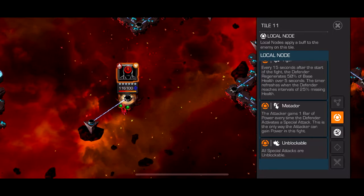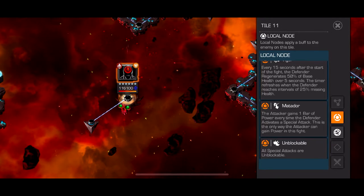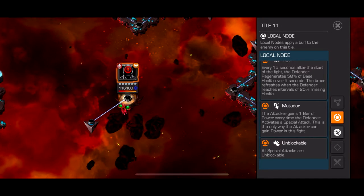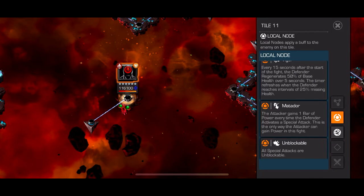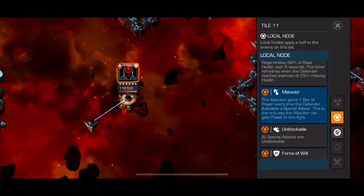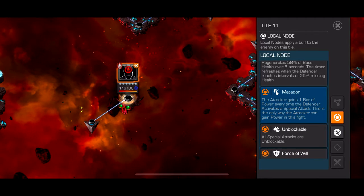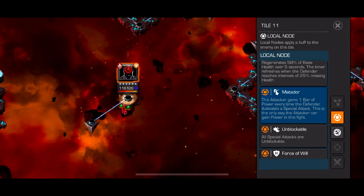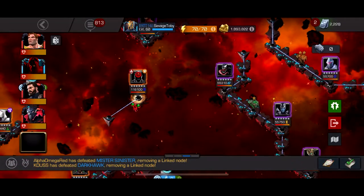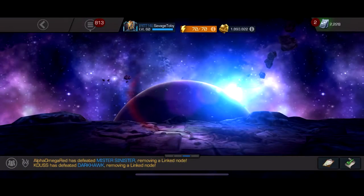My advice: bring Captain America with the mutant synergy that gives him Kinetic Charges every time the opponent throws a special. Keep pushing him to Special 1s — it's basically Iron Man's special, so easy to dodge — and his natural power gain keeps him spamming specials. With Matador, every time he throws a special you get one too, so I was reaching Special 2s and 3s very easily and quickly. You just need someone who can out-damage the Vigor and deal with Unstoppable — Captain America, Quake, or Spider-Man Stark Enhanced all work great.